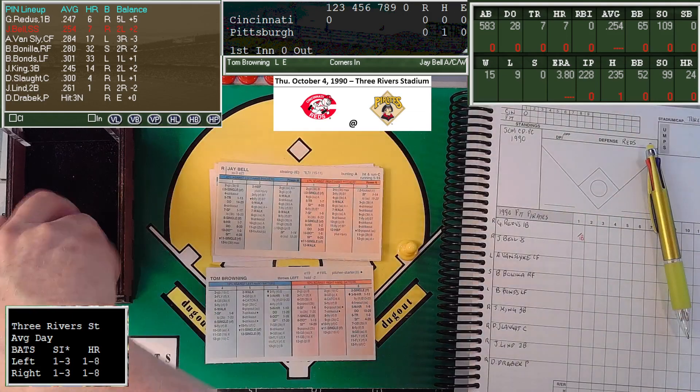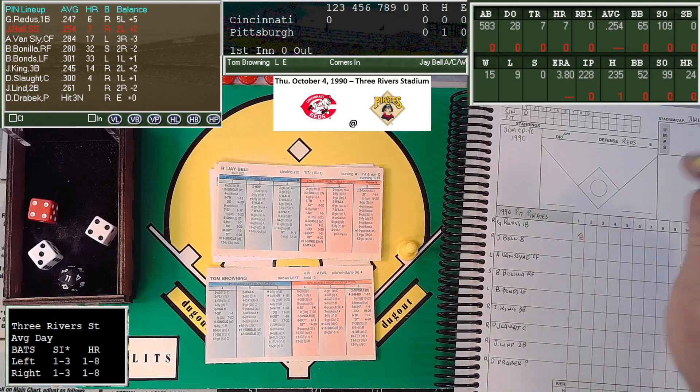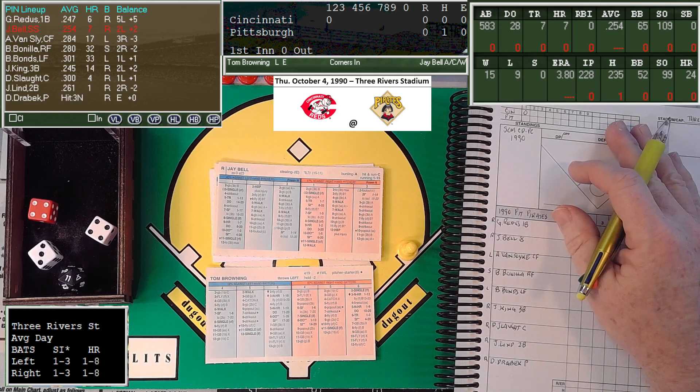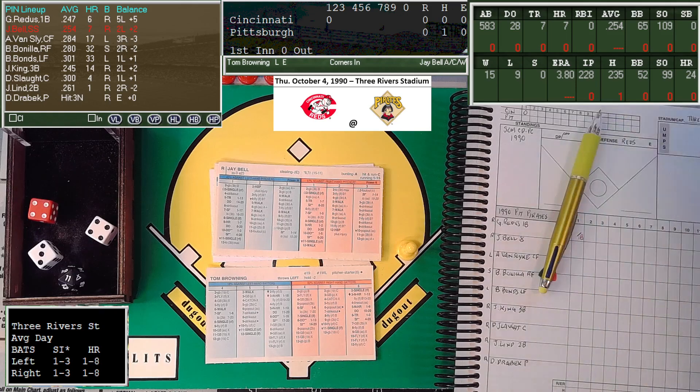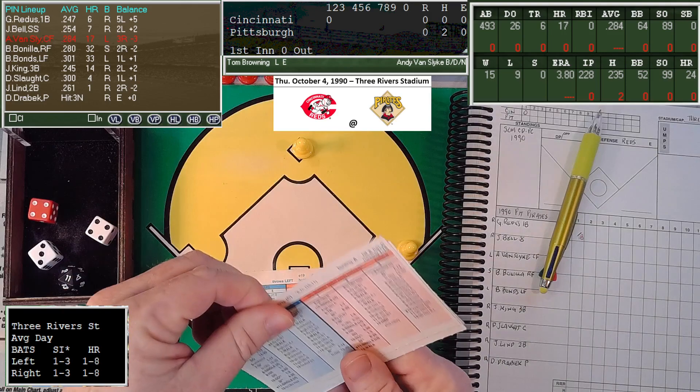They let Jay Bell hit away. That's a 4-7 again — another single to left field. Redus runs at 17, so Hatcher fields it. He's going to try for third — 1-13, he's there. Actually they're going to hold him at second, because he has a decent chance of stealing third.